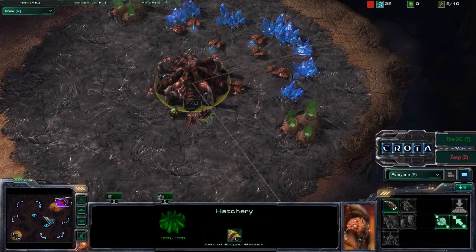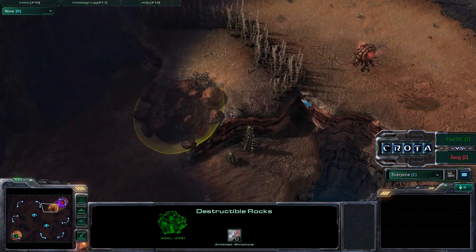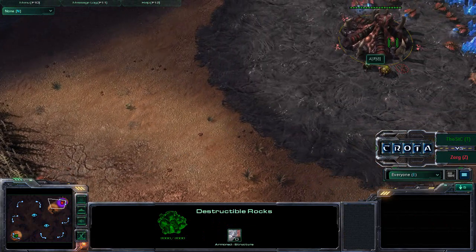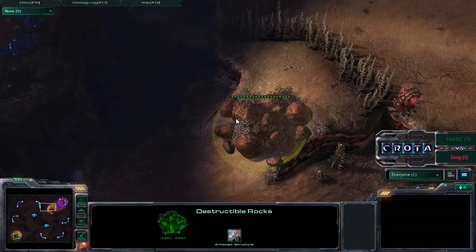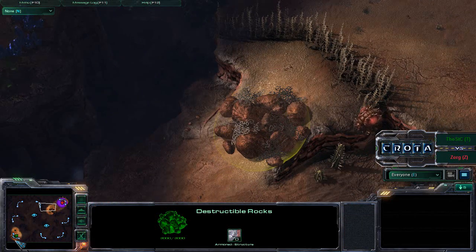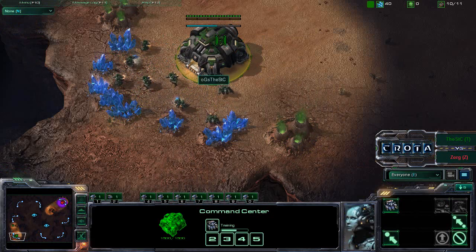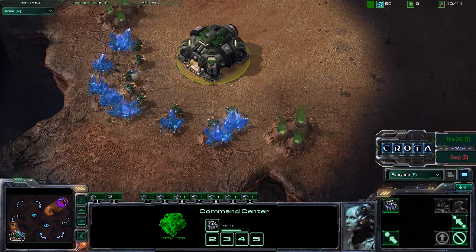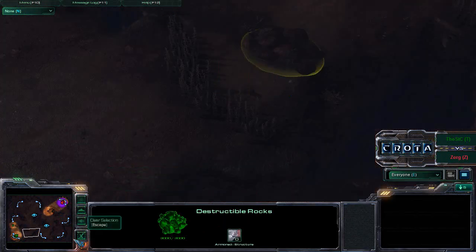Blistering Sands is one of those maps where it can really go either way. There are a lot of different openings and things that can happen. Zerg players really like to use and abuse these backdoor rocks, pecking away at them to do run-bys straight into the mineral line. STC is probably aware of that and will likely put a supply depot or even a siege tank back there to protect that backdoor.